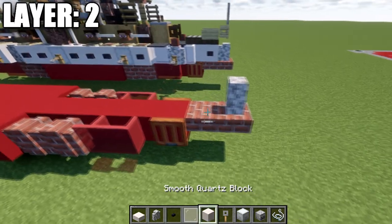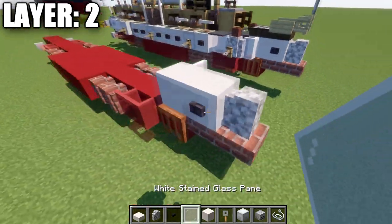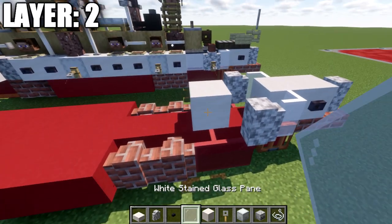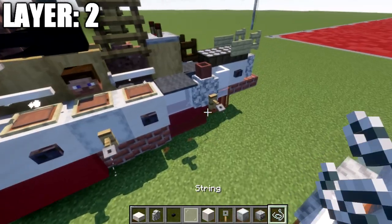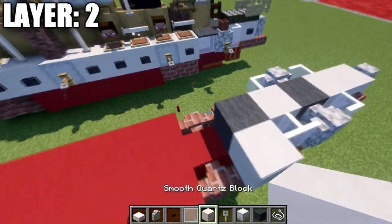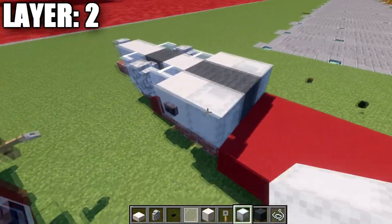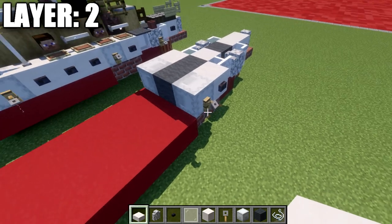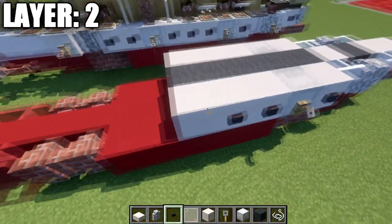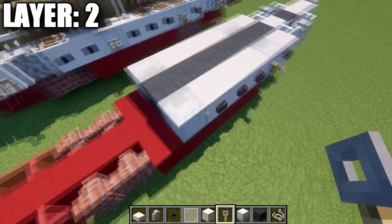For layer 2, we're going to place down a diorite wall on the front, then go back with 2 smooth quartz full blocks. Place a polished blackstone button on both sides of the first block, and white stained glass panes on both sides of the second. Then place another diorite wall going back on both sides, a smooth quartz block in the center, and white stained glass panes to both sides. We'll place a grey wool block in the center and continue with alternating smooth quartz blocks, polished blackstone buttons, grey wool, white shulker boxes, and tripwire hooks along the sides.